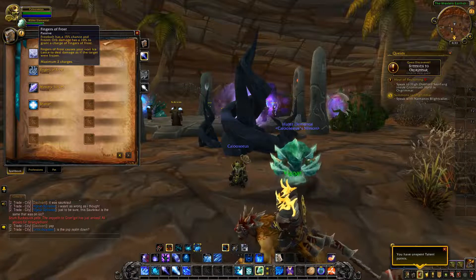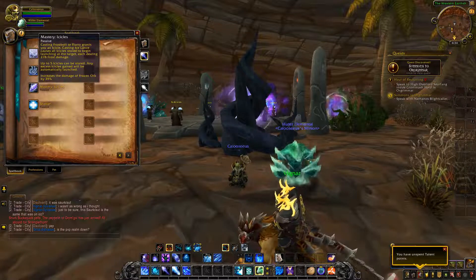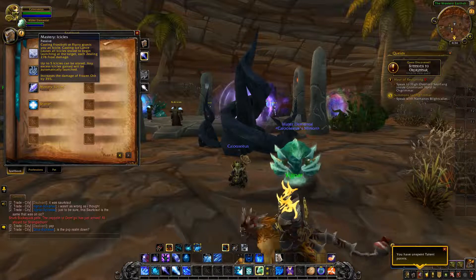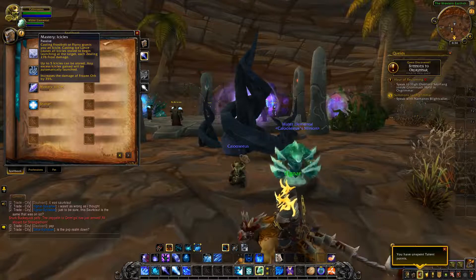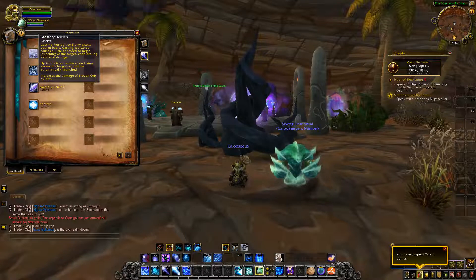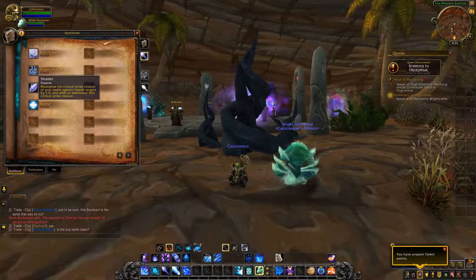Fingers of Frost causes your next Ice Lance to deal damage as if the target were frozen, with a max of 2 charges. Your mastery has a slight change — casting Frostbolt or Flurry (Flurry is a new addition) grants you an Icicle. Casting Ice Lance causes all stored Icicles to launch at the target, each dealing Frost damage; up to 5 Icicles can be stored. It now also increases the damage of Frozen Orb by a percentage based on your mastery, but no longer increases Water Elemental damage. Shatter is unchanged — multiplies critical strike chance against frozen targets by 1.5 and adds an additional 50% critical strike chance.